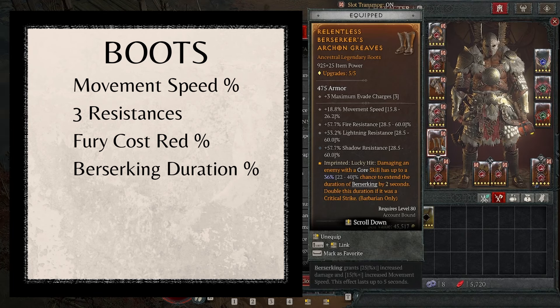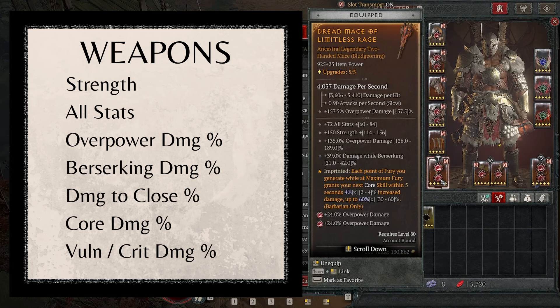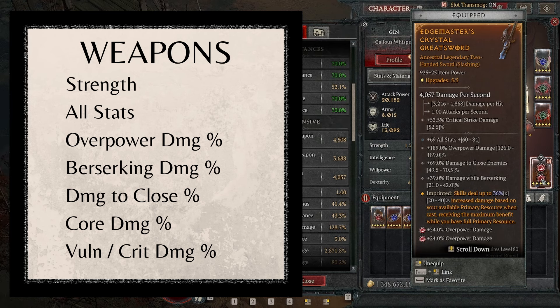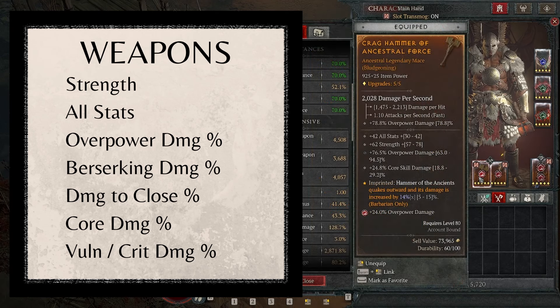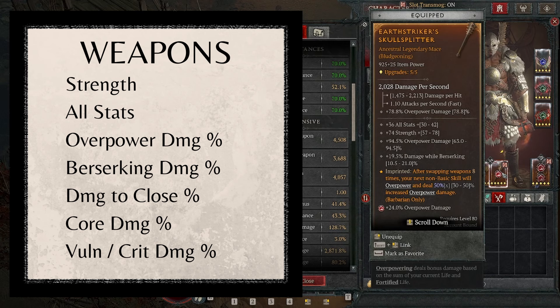As for the Aspects on the Two-Handers, we're putting the Aspect of Limitless Rage on — each point of Fury generated while at Max Fury grants our next Core Skill within 5 seconds 4% increased damage, up to 60%. For our other Two-Hander, we're using Edge Masters — skills deal up to 20-40% increased damage based on available resource when cast. If you can get the Grandfather Sword for the Two-Handed Sword slot, transfer Edge Masters somewhere else, probably the Gloves. For the One-Handers, we're using the Aspect of Ancestral Force — Hammer of the Ancients Quakes Outward and its damage is increased by 5-15%. And the second One-Hander uses Earthstriker's Aspect — after swapping weapons 8 times, our next Non-Basic Skill will Overpower and deal 50% increased Overpower damage.